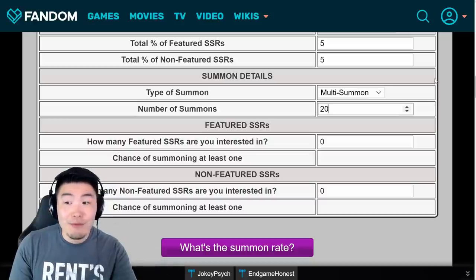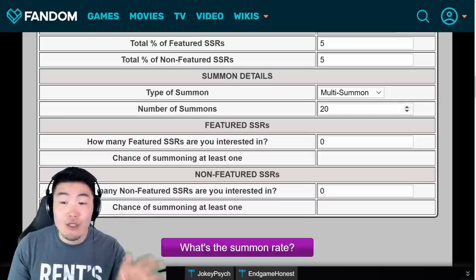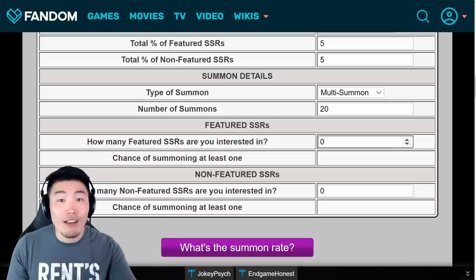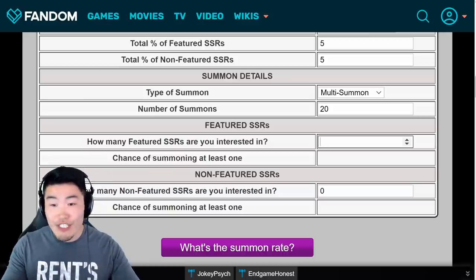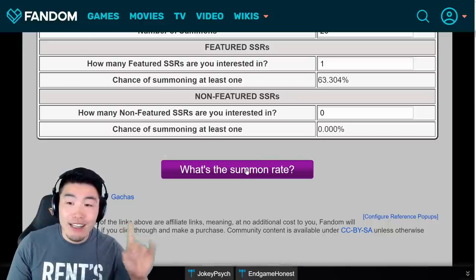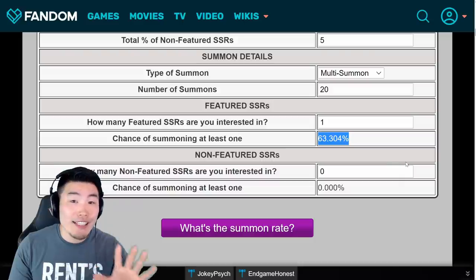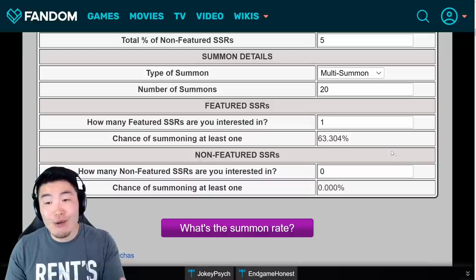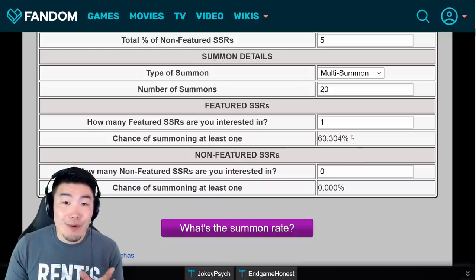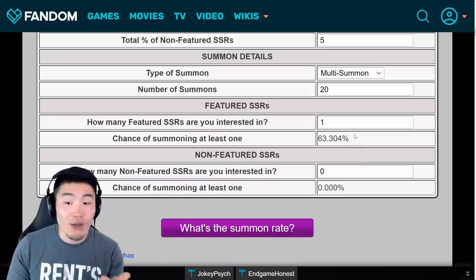So let's say you have around 650–700 stones — you can do 20 multis because of the tickets and discounts. If all you care about is the new LR, whether that's Gogeta or Vegito, just put 1 and click 'What's my summon rate?' at the bottom. It'll calculate exactly what your chances are of pulling at least one copy. With 20 multis on the upcoming Dual Dokkan Fest banners, your chances of pulling one copy of Gogeta or Vegito is 63.3%, which is not bad.